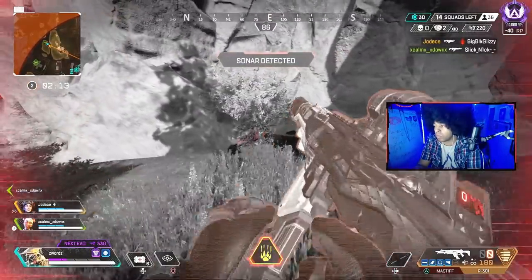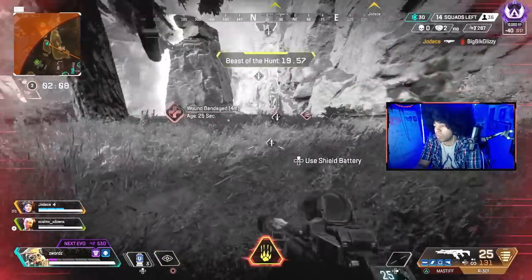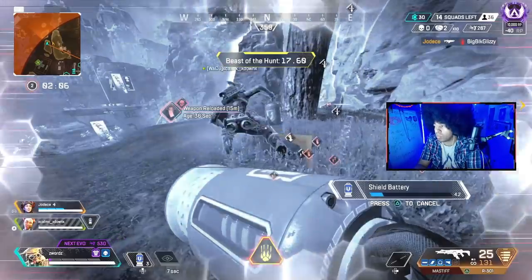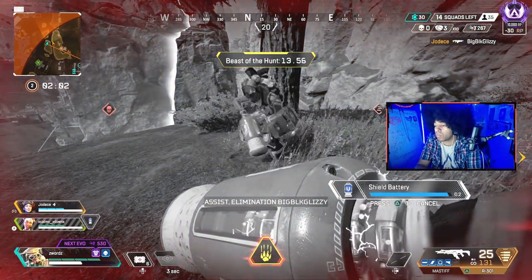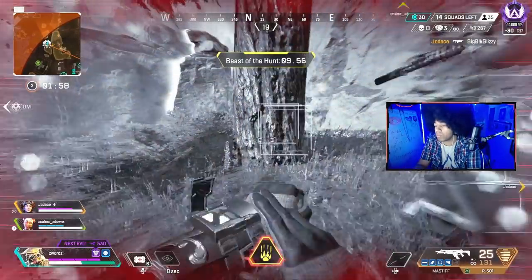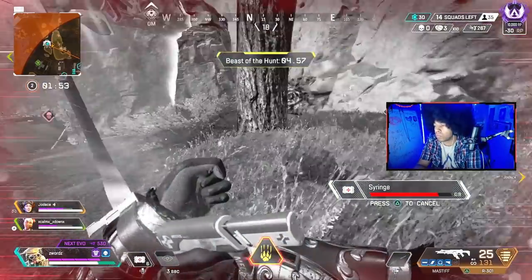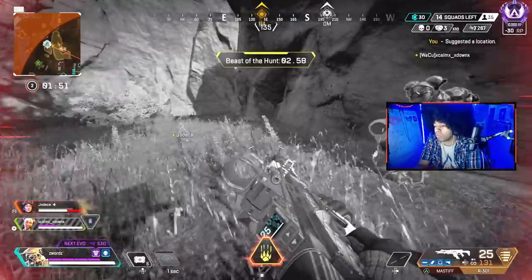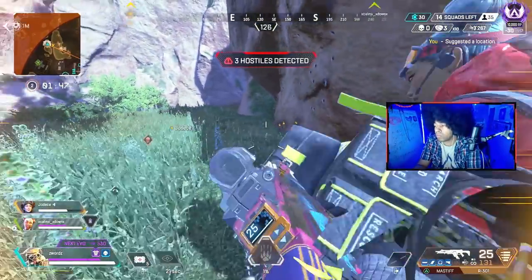Being able to track enemy players with their tracker passive, as well as gain some minor information about a player's past actions, this just might be the legend to help ranked players hunt down their enemy and get some kill points too. With Eye of the Allfather being Bloodhound's strongest ability right now, it can apply strong pressure and presence to the enemy, and it literally helps your team figure out how to approach a situation.